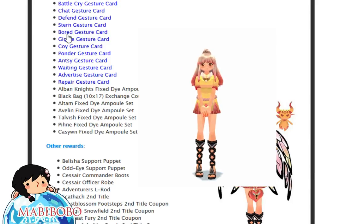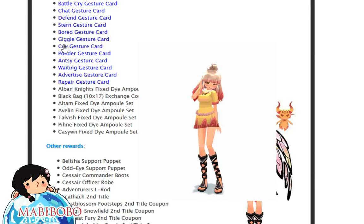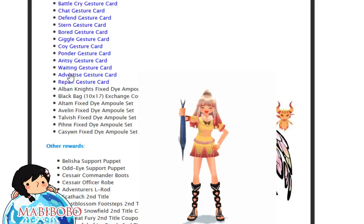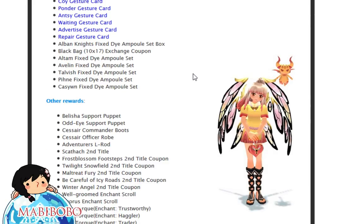These are the new gestures you can get. There are so many gestures in Mabinogi now, I'm losing track of them all. Going down the list — oh yeah, I want the fish and the repair one. There's also an Alban Knight's fixed dye ample set box, which I'm guessing is related to Alban Knight colors.